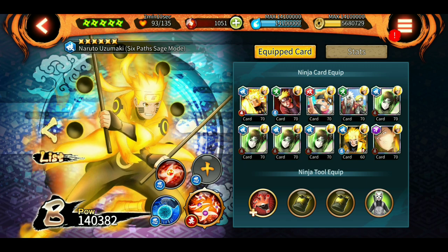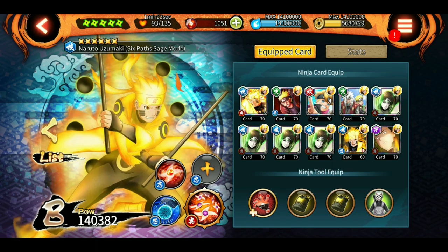The orb jutsu has a very short iframe, but it's better to use the jump skill, especially in attack missions, because that's very useful when you're trying to go past traps and stuff.